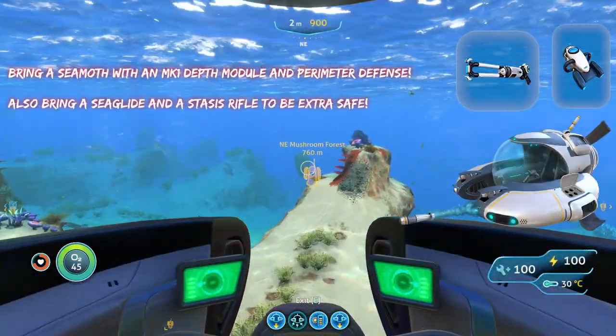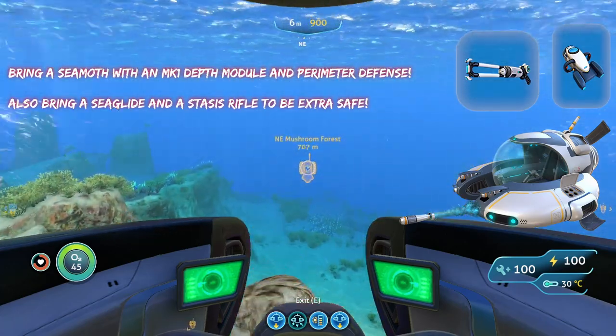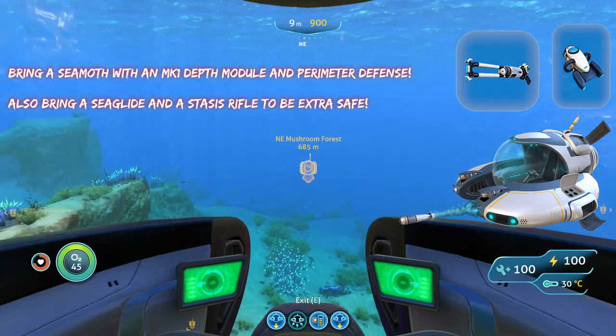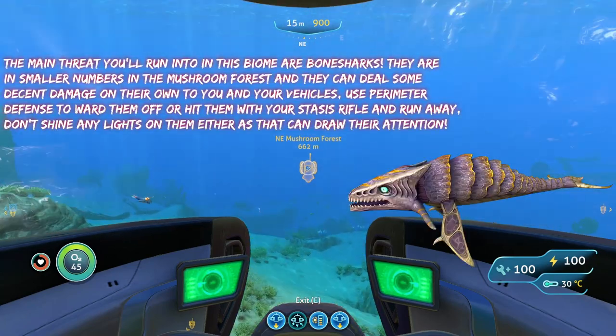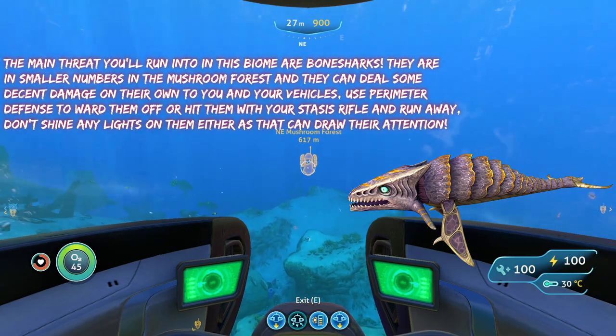Going here, all you're going to want to bring is a Sea Moth with a Mark One Depth Module as well as Perimeter Defense, and you're also going to want to bring a Stasis Rifle and a Sea Glide. In terms of threats, you're only going to run into Bone Sharks in the mushroom forest, and they're not really in big numbers so they aren't too dangerous.